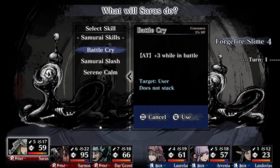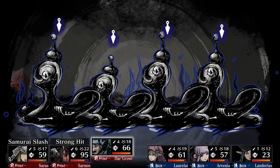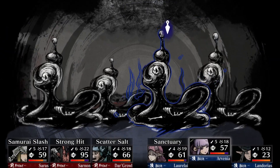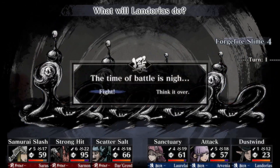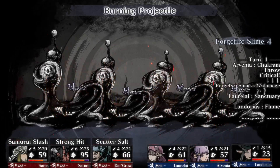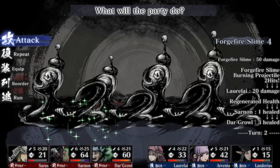The roiling lava expands and something jumps out — oh no! Forge Fire Slimes, and they're big, huge boys. Okay, let's do it! We'll Samurai Slash the big boys. Strong hit. Scatter Salt might help — I don't know. Lorelei, maybe Sanctuary — AC plus three. Arvinia, attack a big boy. Landorius — how about blind the slimes? I don't think you can blind the slimes. Oh, it'll be a flame — oh, flame's not gonna help. Scatter Salt didn't really work.